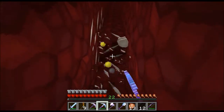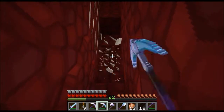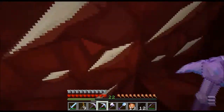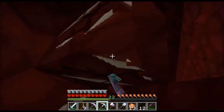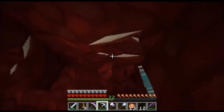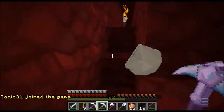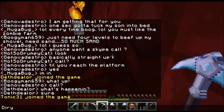Now I'm getting lag now that I'm in the nether. Oh sorry — I can finally put sharpness 5 on my sword but it's gonna cost 27 enchantment levels. Because my sword has sharpness 4, knockback 2, fire aspect 2 — I put a sharpness 4 book on it, it gives me sharpness 5 on the sword and it costs me 27 levels.